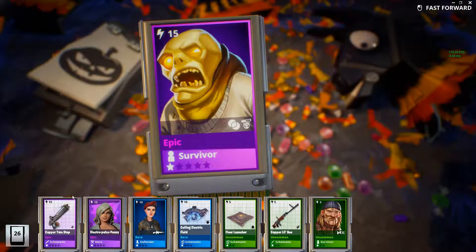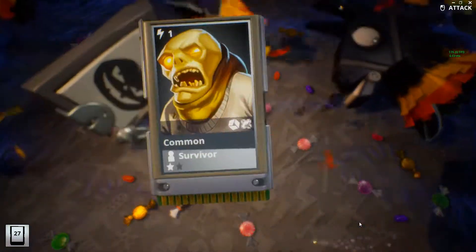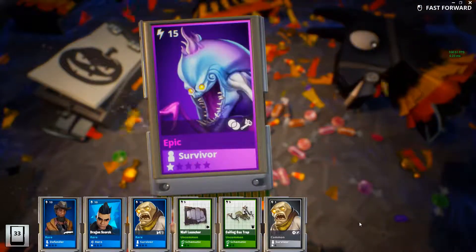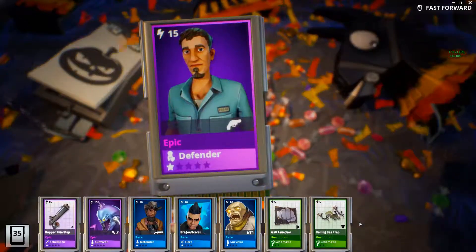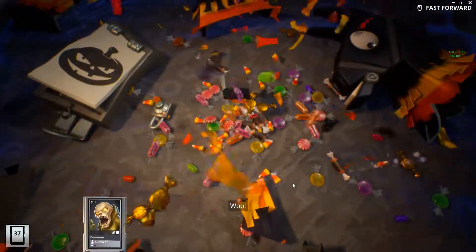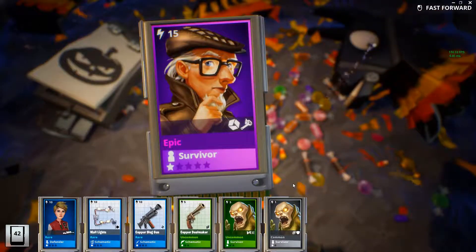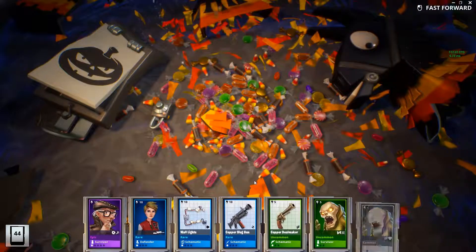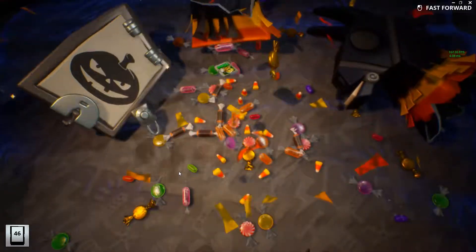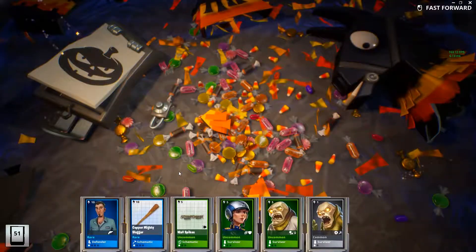We got another copper two-step, we still need that one in a legendary version so that one was also nice to get. This one turns blue very quick so there might be a possibility that we get a legendary one. Oh, we got the copper two-step and the legendary survivor! I didn't have her yet, so I'm able to get the checko launcher schematic. I still use those legendary survivors in my squad but I might swap them out to get the checko launcher schematic.